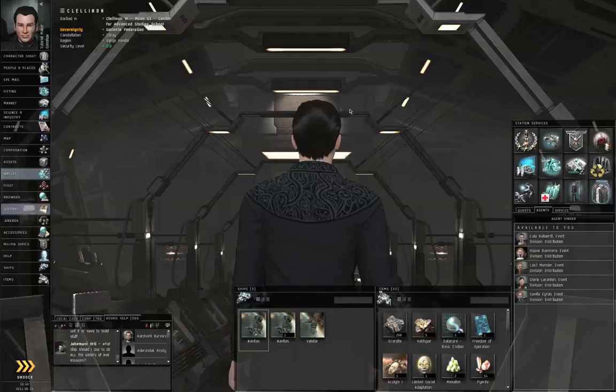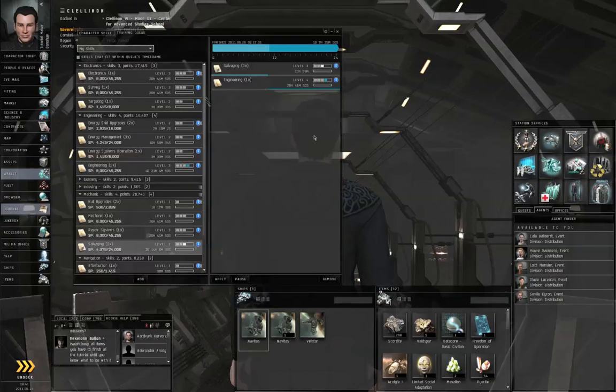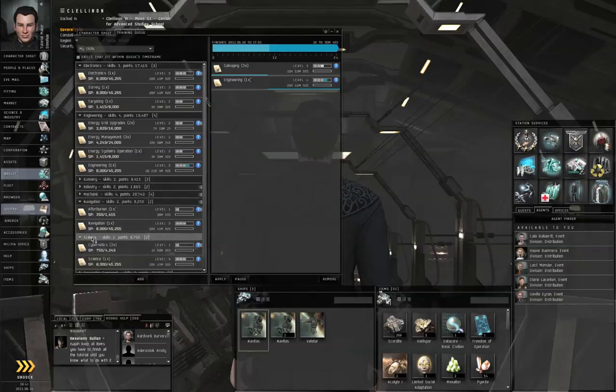Hello, I'm Shamus Donohue of EVE University, and this is episode 20 of How to Survive EVE Online. I finally got Cybernetics up to level 1, so that means I can now use implants.